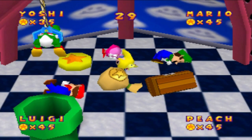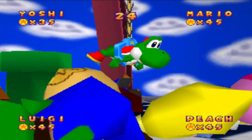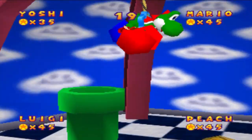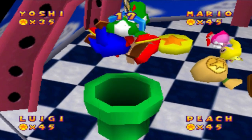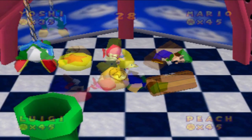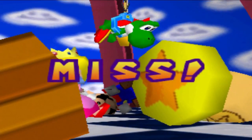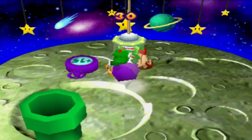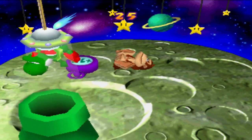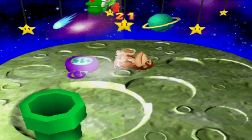Crane Game is a one-versus-three coin minigame where the single player can grab either a coin, a coin bag for five coins, a treasure chest for ten coins, or another player for one-third of their coins. The crane player can hold on to another player by rapidly pressing the A button, and the grabbed player can escape the same way. If the crane player drops the player or misses the grab, the minigame ends with no coins earned. In Mario Party 2, it's now a normal one-versus-three minigame where the crane player must capture all three players to win, with the addition of watches that add extra seconds to the timer.